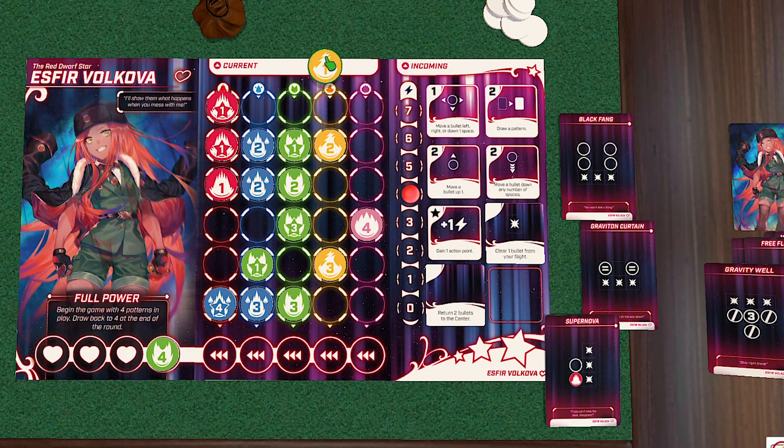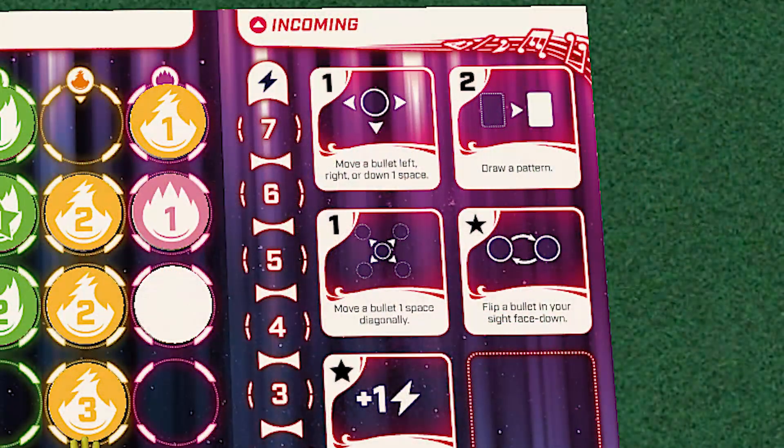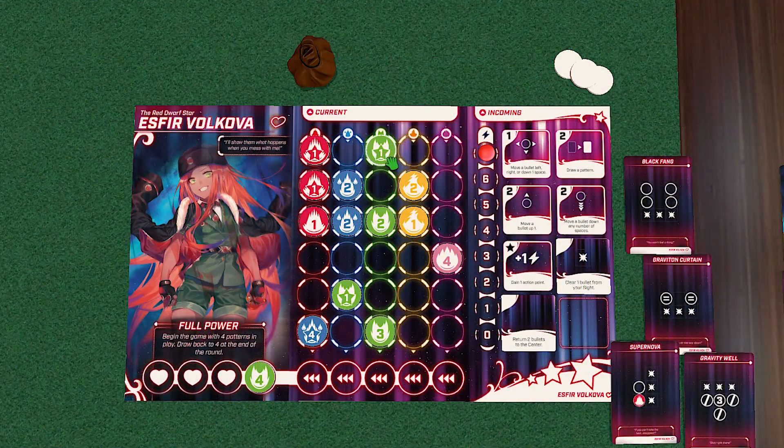Patterns may be the main way to remove bullets, but you're going to want to move the bullets around so you can use the patterns optimally. That's when abilities come in. There are three different kinds. There are basic ones that pretty much every heroine has. These include moving the bullets left, right, or down, or drawing another pattern card.